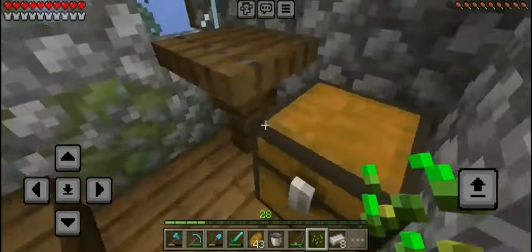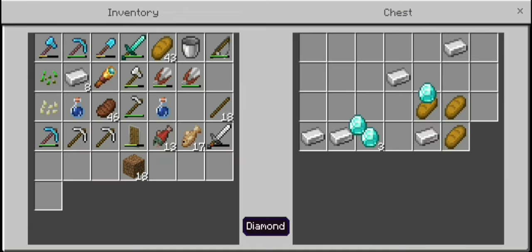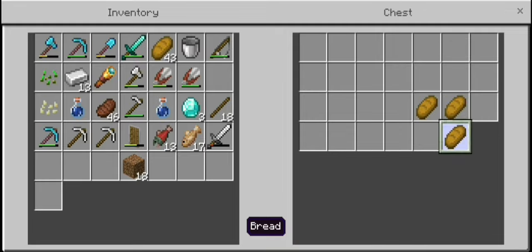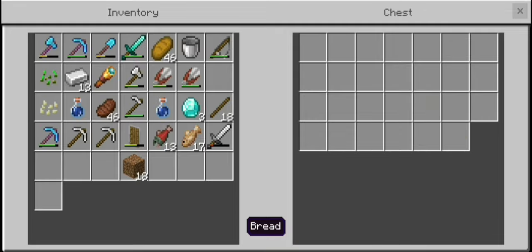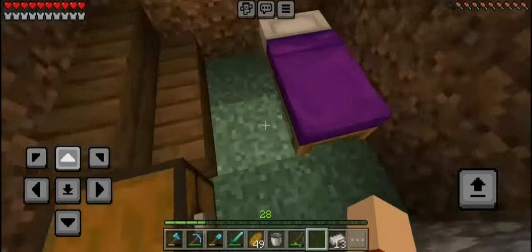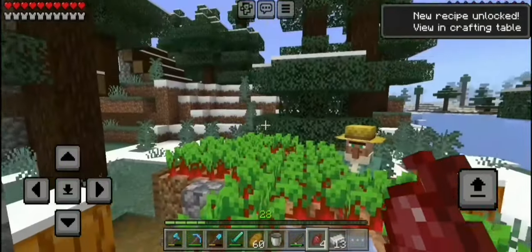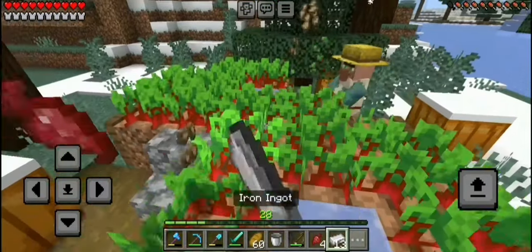Let's keep checking for loot — oh my god, diamonds! Oh, that is very rare to get diamonds in a villager chest. Wow, okay, I'm taking that. Is it starting to become nighttime? Oh, it is — okay, let's go to bed real quick. I'm so sorry villagers but I really need beetroot for my farming district. I'm gonna have to take all of this.